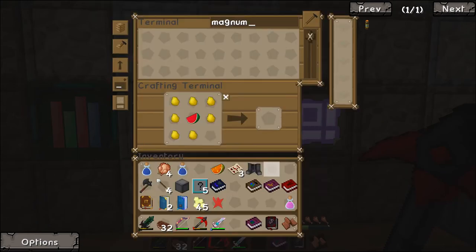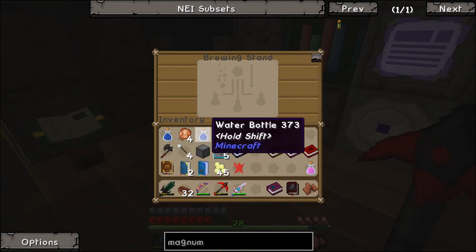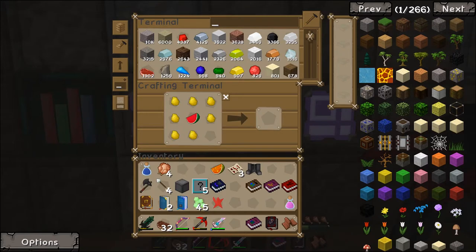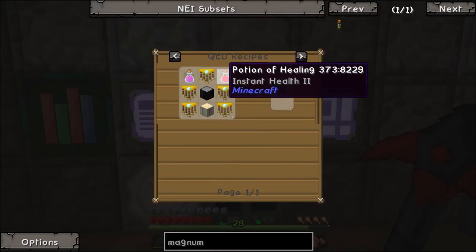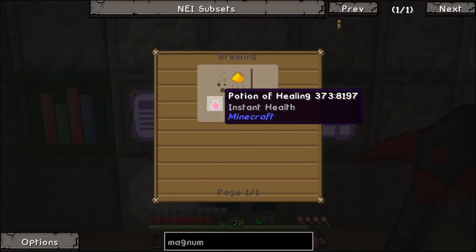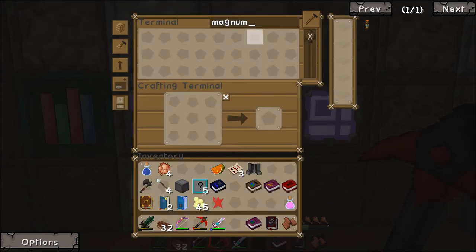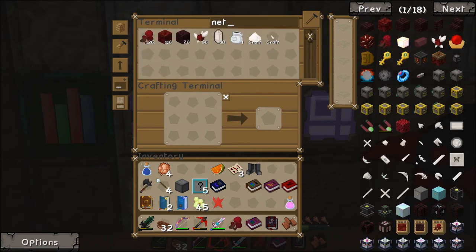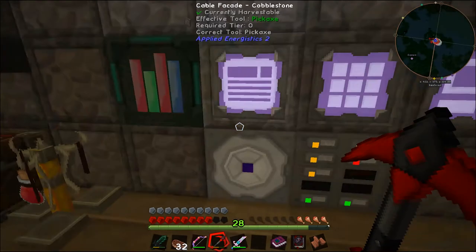We've got our potion of regen. I think I threw out the one I actually wanted to keep. We need a magnum torch - we need a potion of healing, instant health. We need an awkward potion which is nether wart. Nether wart doing its thing - this is going to be one long episode.